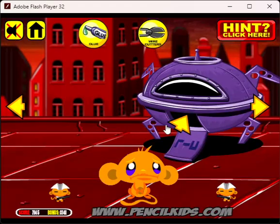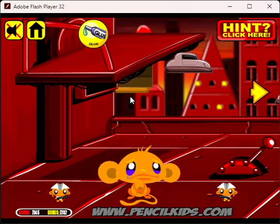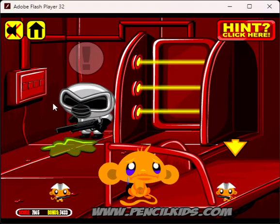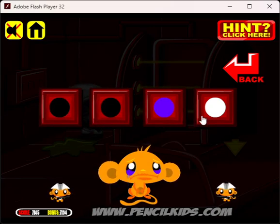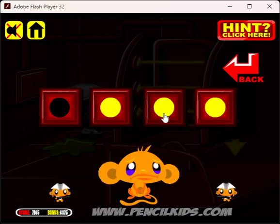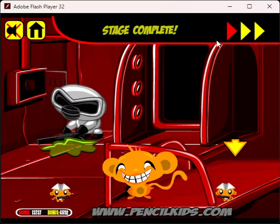Now we need to open this box and cut these wires and turn on the power. And now we've got an elevator here. That's good. We need to put the glue here so the guard will just tap into it. I was confusing yellow with blue, sorry. And that makes it impossible for him — he will be stuck here, so we can't go in here.